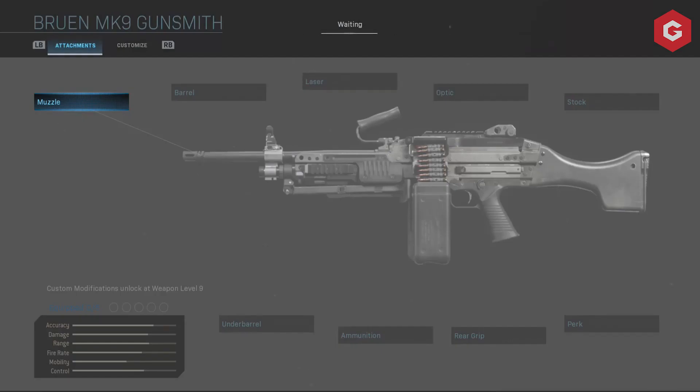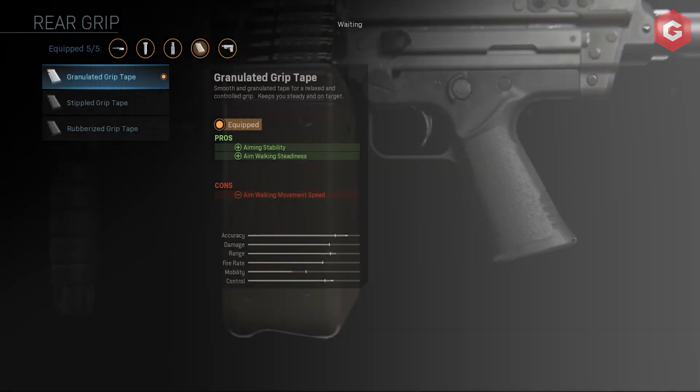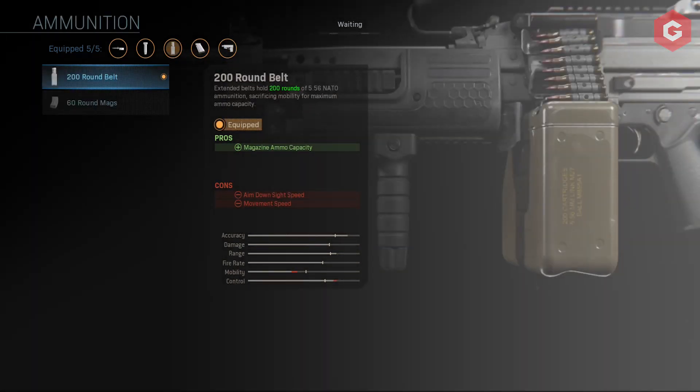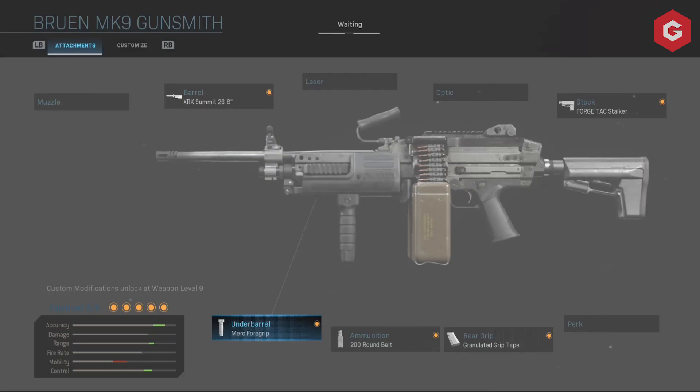To get that never-ending firepower, you're going to want the XRK Summit 26.8 inch for the barrel, the ForgeTac Stalker as your stock, the granulated grip tape for the rear grip, the 200 round belt to give you near unlimited ammunition, and finally the Merc foregrip as your underbarrel to really give you that sturdy feel to the gun.